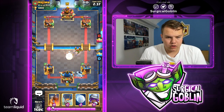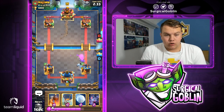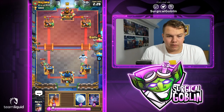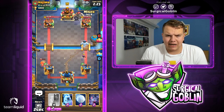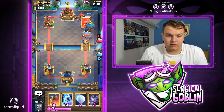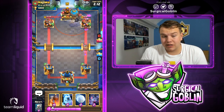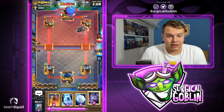Looks like he has goblins and zap, not sure what this deck could be. He also has a miner — I'll ignore the miner and go with a balloon miner push over here. I'll send the miner in the back. Looks like he has a giant skeleton — a really interesting deck: giant skeleton, goblins, miner, zap. He also has a tombstone, which will be able to kill my musketeer. Looks like he also has tornado, so he'll be able to activate his king tower.